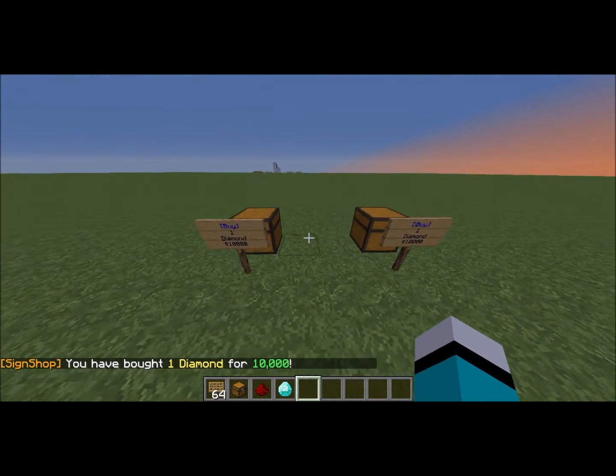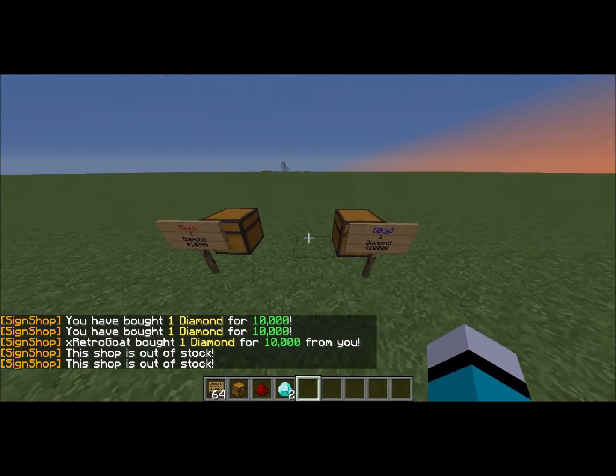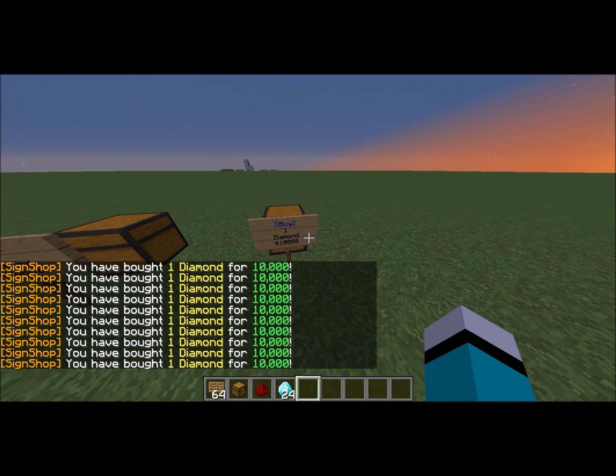Now if I right-click, I bought one diamond but it doesn't turn red. If I right-click this other one it turns red and says the shop is out of stock. But for the infinite one I could just buy however many diamonds I would like.